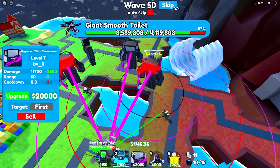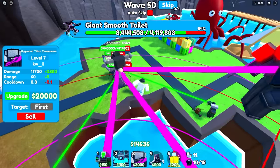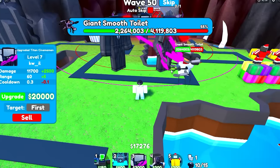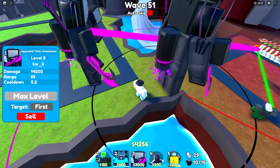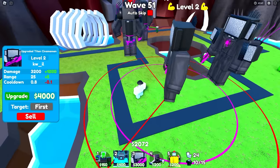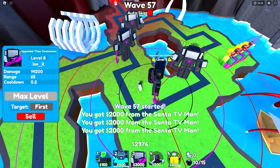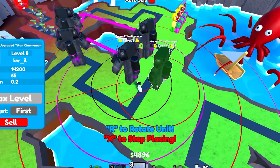Our second upgraded titan cinema man is done and we've got a third one to upgrade. We're on wave 50 and the giant smooth toilet is here with 4.1 million health — it looks like he's getting taken down pretty quickly. We can upgrade our third upgraded titan cinema man, then go ahead and start on our fourth. Boom, there we go — fully max fourth upgraded titan cinema man. Now we're obviously going to try to max a fifth one.